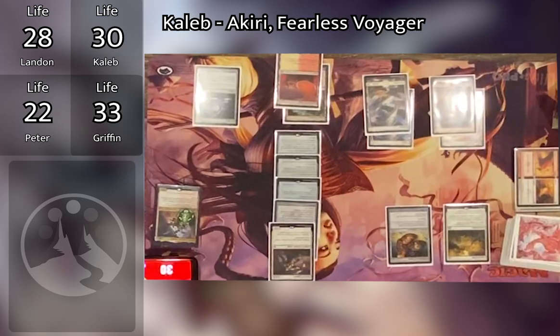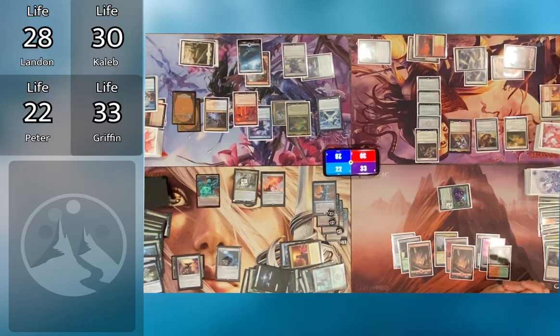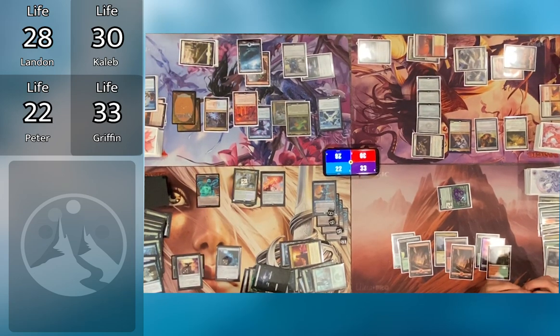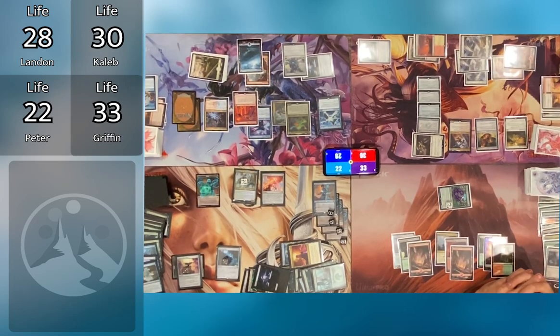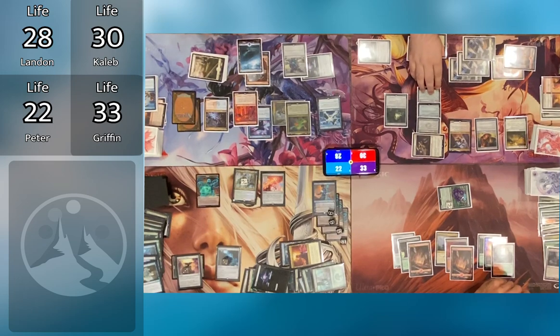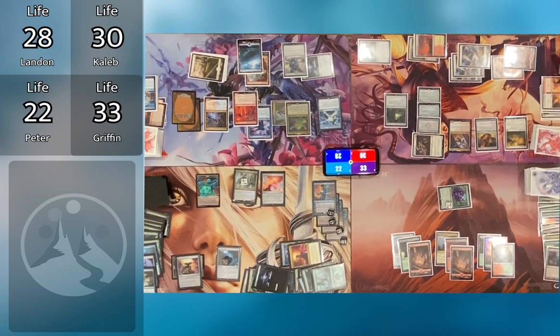Caleb untaps, draws, pays seven to recast Akiri, then goes to combat and swings Akiri at Peter. Caleb gets to search for a land and draw a card from Akiri's trigger. Peter blocks with the 15/15 Myriad Construct. Caleb pays one to remove Sword of the Animist from Mirran Crusader — Akiri gains Indestructible. Three damage tramples through. Feast of Famine triggers — Peter discards a card. Caleb pays one for Infiltration Lens, equipping it to Akiri, and passes.